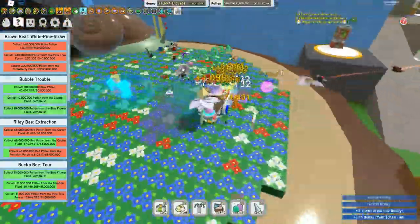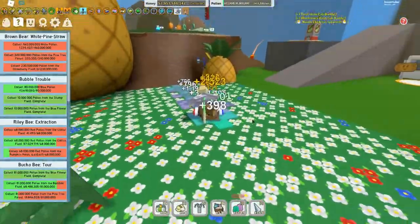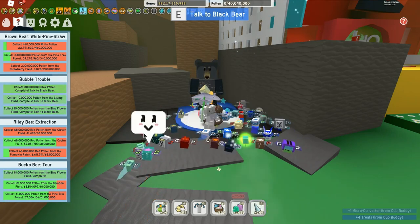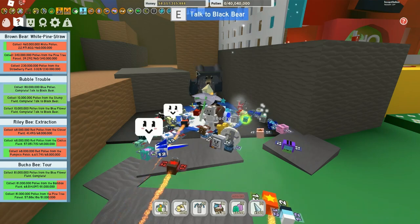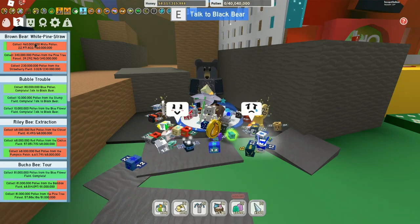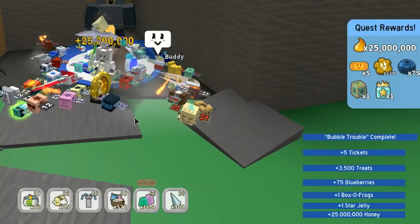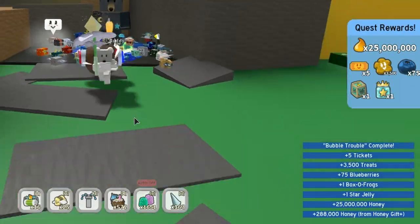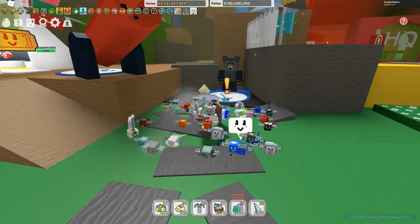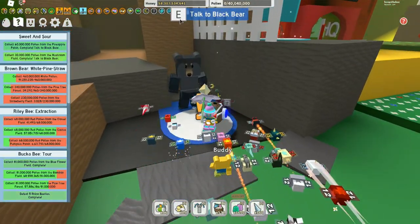There's also 340 million from pine tree and from strawberry field. You're collecting 18 million blue pollen, 10 million from the stump, and another 10 million from the blue flower field — always use the boosters and your dice because you're getting plenty of dice. The rewards include a star jelly and a box of frogs — that was quest number five. You actually get a star jelly every five quests, which is pretty cool.